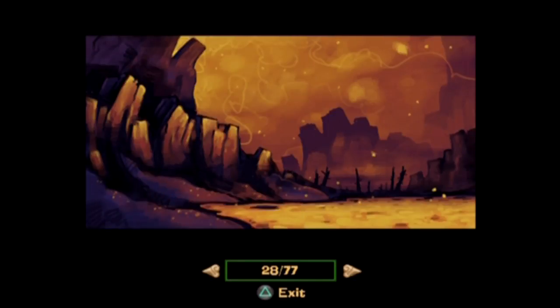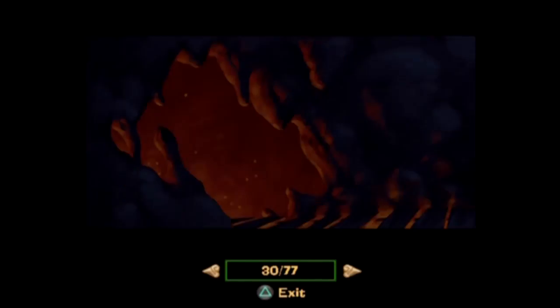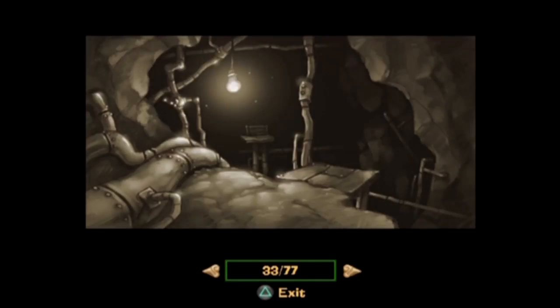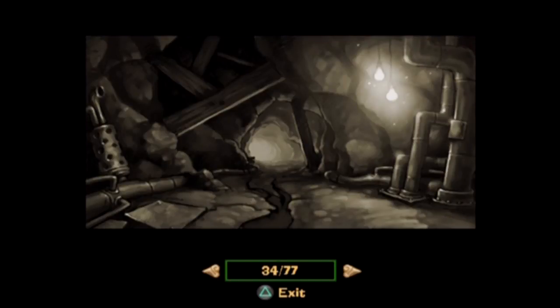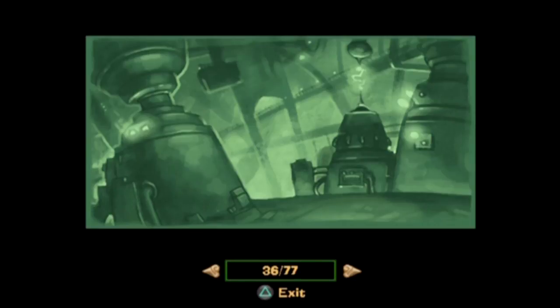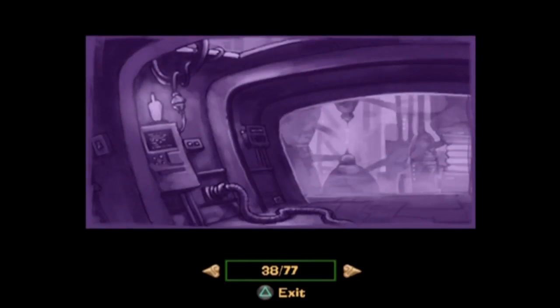The Rayman games do a really good job — the later ones, like Origins and Legends — of having a very painting kind of feel to them. As did Earthworm Jim for the Genesis and the Super Nintendo, which is a game that at one point I investigated as a chance to let's play. We may give that a shot sometime in the future. Earthworm Jim is a short let's play and a fun game.